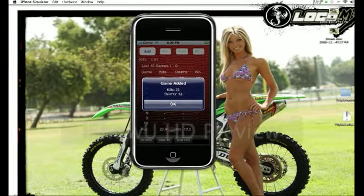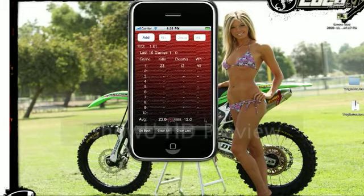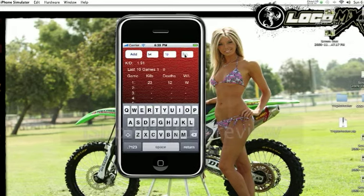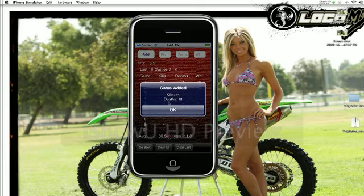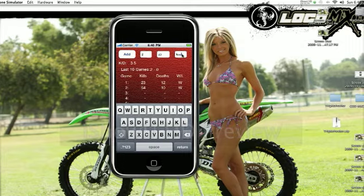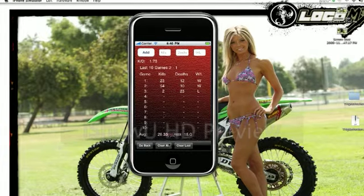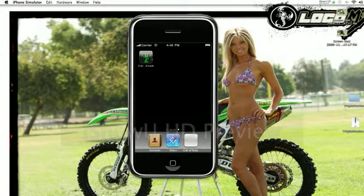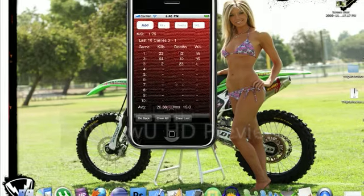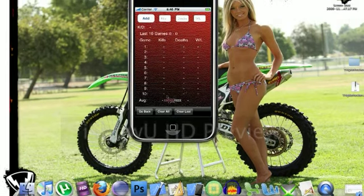If you misspell anything, it'll prompt you and say you misspelled win or loss — I don't know how you misspell that, but we decided to put that in there too. It does everything and updates your average every time. Say you have a beast game and drop a nuke on somebody, it updates your kills. Or say you got completely curb stomped and went two and 23 — which would not be good — it still updates. You can go through 10 games, literally close the app, open it back up, place an effort through the loading screen, and everything is still right back there. You can clear the last one, or clear all of them, whatever you need to do.